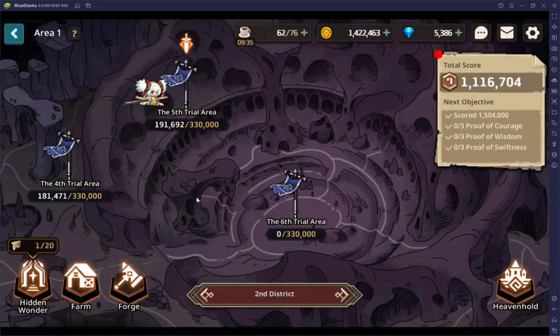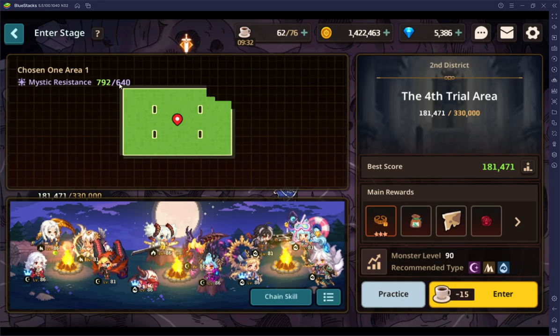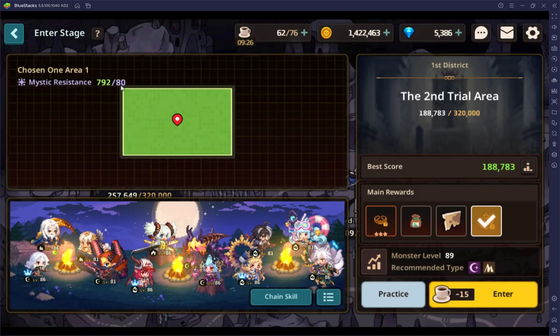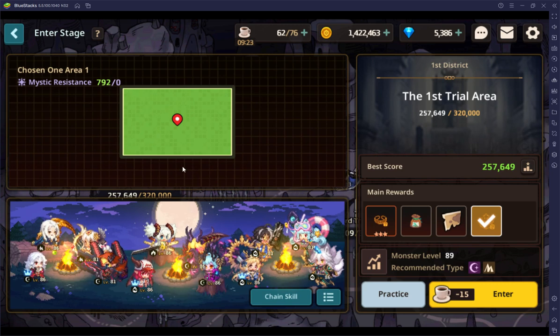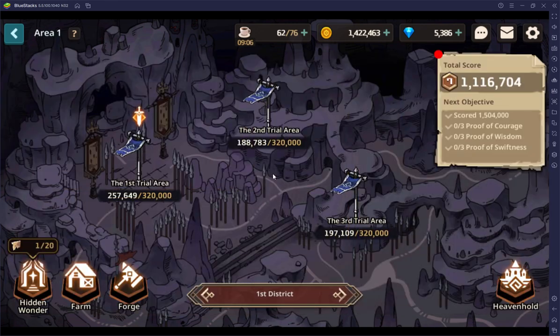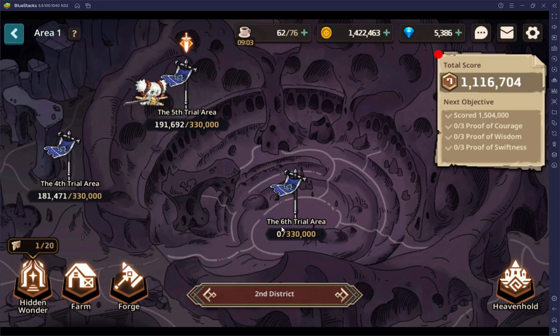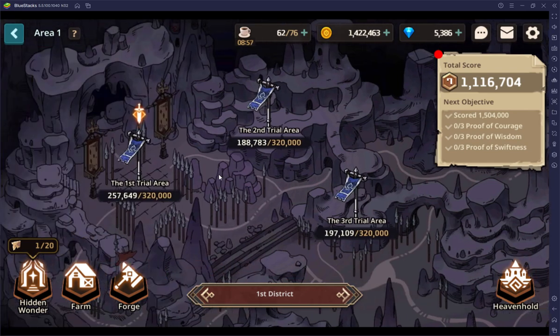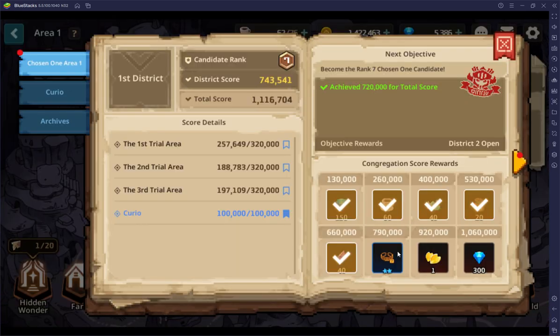Expedition. So as you can see, this one says mystic resistance — I need 640 to be in there, and I have the quota. This is the first district; this one's 720. I have 792, and that's just because all 12 of my people have relics on and they all have some inherent resistance. I've got one unique relic that gave me 220 resistance — if you get those, it bumps you up pretty fast. I've made it through the fifth world; the sixth one I just don't have resistance for yet.